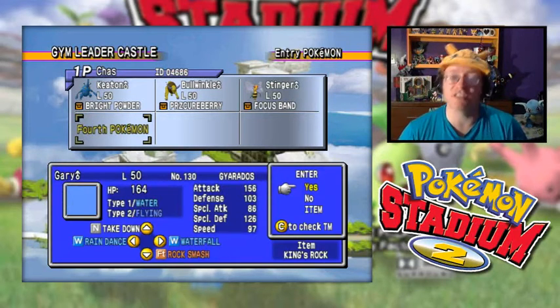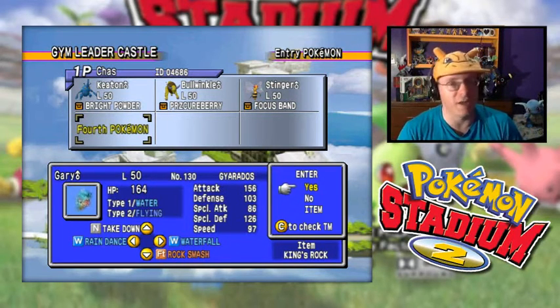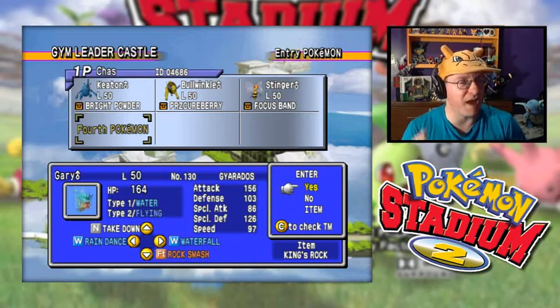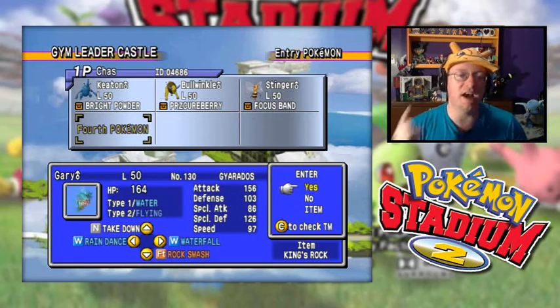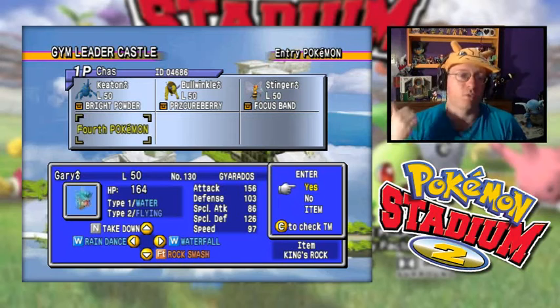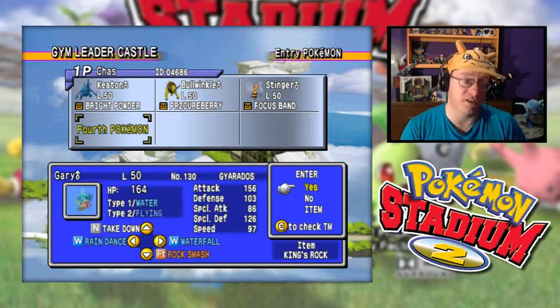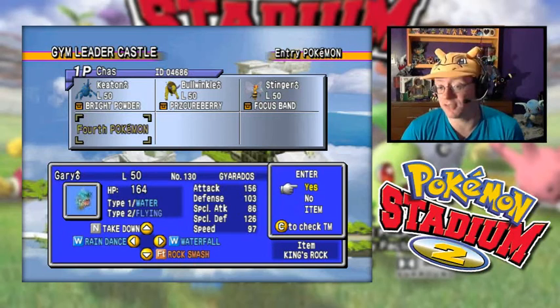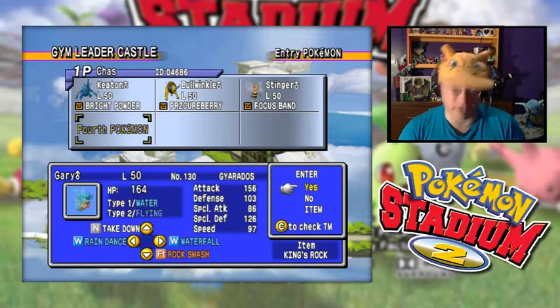Next we have Gary. He is the one replacing Machamp — the one that was obliterated by Weezing's Explosion. Our highest defense at the time, but he still couldn't take it. He is back for revenge against Team Rocket. I got rid of Surf and Whirlpool since he doesn't need those — he has Waterfall. He's also got Takedown, and I taught him Rain Dance to power up the Waterfall. And Rock Smash for some type diversity, plus we could lower Physical Defense to help power up Takedown. He's holding King's Rock to possibly cause some flinching.